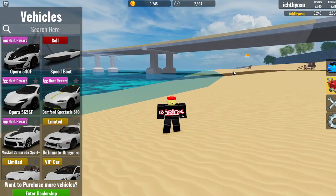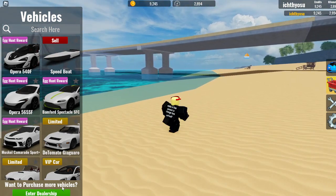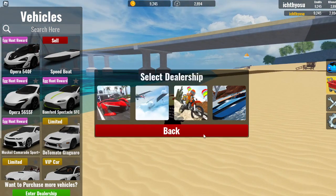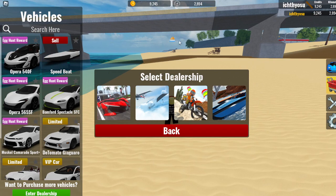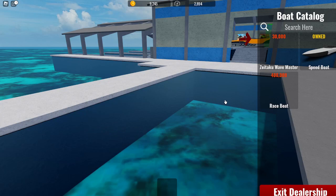I'm going to be reviewing the speedboat. In the shop, it's inside the boat shop, which as you can see, you can go to enter dealership, or there are icons all around the map where you can see it. It has a boat emoji, and that's where you go to get a boat.